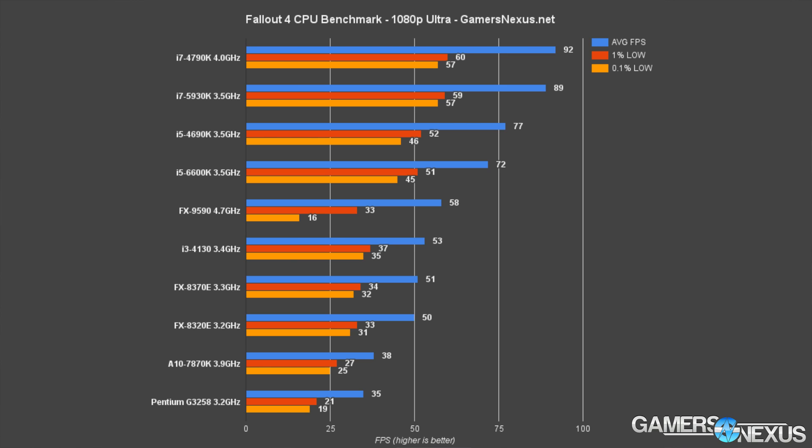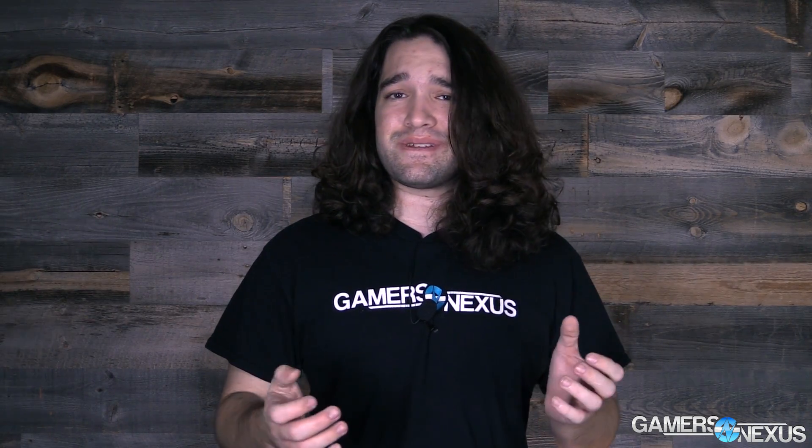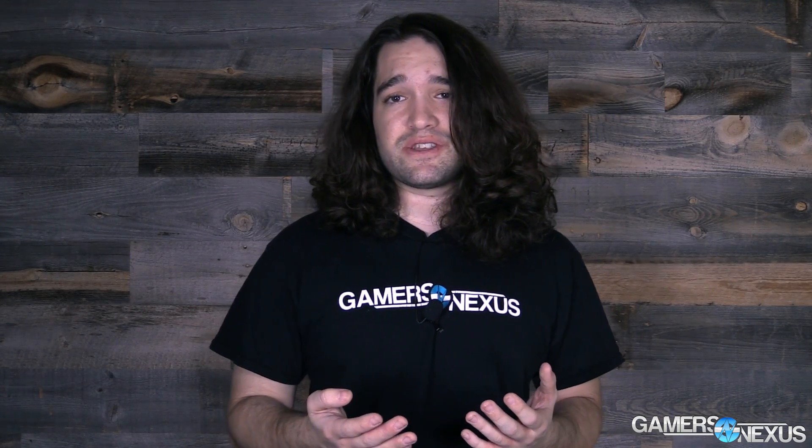Finally, we look at the medium settings benchmarks to get a better feel for things and eliminate more of the GPU bottleneck. Some CPUs are equalizing here due to mixed GPU and CPU load on the game side, but the performance gap still exists — the i3 to i5 to i7 delta is 29% from i3 to i5 and 24.6% from i5 to i7. AMD's 9590 is its best performer, but even this 220W TDP CPU loses to Intel's 4690K by 20% in frame rate. The 5930K allows for higher 0.1% low frame rates. Fallout 4 runs on the aged Creation Engine, and that engine is showing its age in optimization on both GPU and CPU sides.